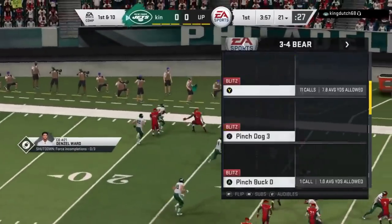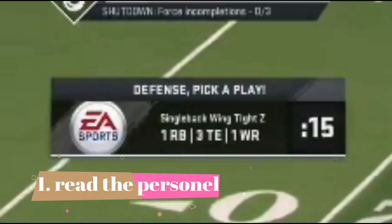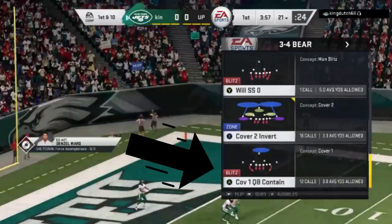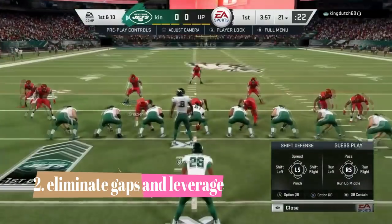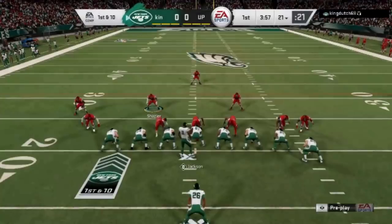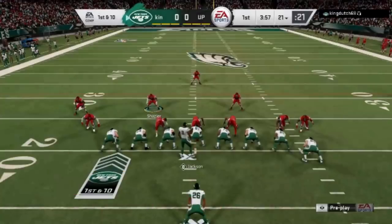The number one tip before the play even starts — before you even pick a play — take a look at what they're doing on the offensive side. Personnel is a dead giveaway when it comes to what they're going to do. Three tight end sets is not a formation people typically throw out of. So you want to take a look at what they're doing and match it on the other side. It's going to be a run play, so I'm going to come out in one of my better run defenses — the cover one, keep it contained. My first goal once I come to the line is to take away any gaps inside and make sure I have outside leverage, meaning my edge defender needs to be wider than their widest blocker, whether that's a tight end or an offensive lineman.